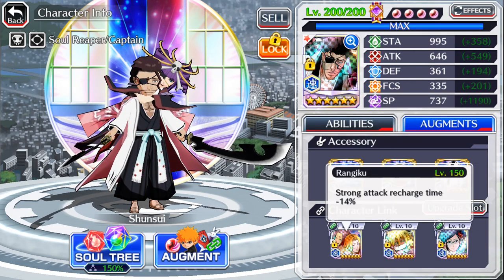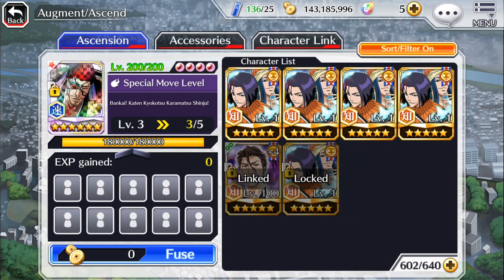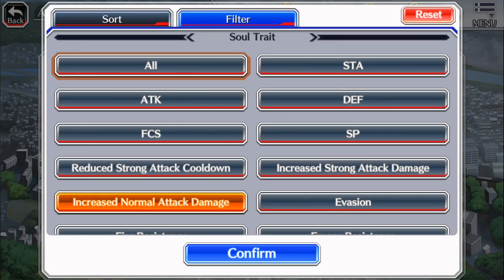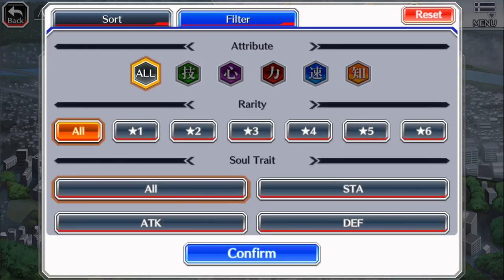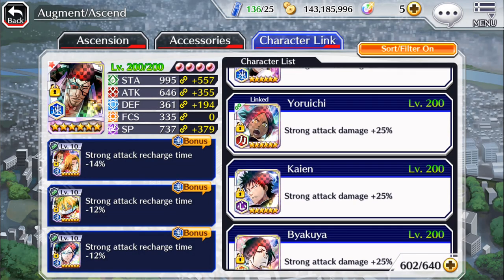SAD is strong attack damage builds, and strong attack recharge time builds will cut your strong attack cooldowns in half if you use full SAR for the most part. So you can say SAR — S-A-R — that's how you're going to see it. NAD is normal attack damage — just your normal NAD string, no strong attacks, no special moves. So normal attack damage is NAD, and strong attack damage is SAD.